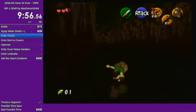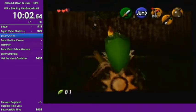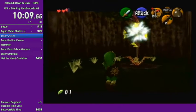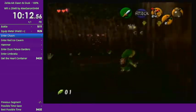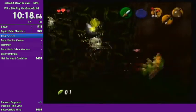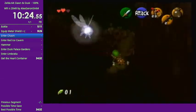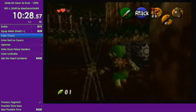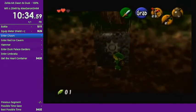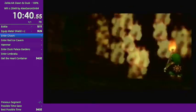That's one of the first glitches in the run. We're going to use flame storage to skip some flame puzzle in here. We go through this passageway, pushing the block for later in the run. And that's the completion of flame storage.